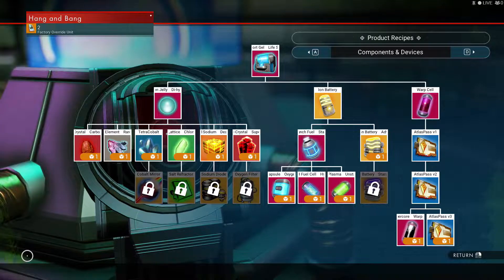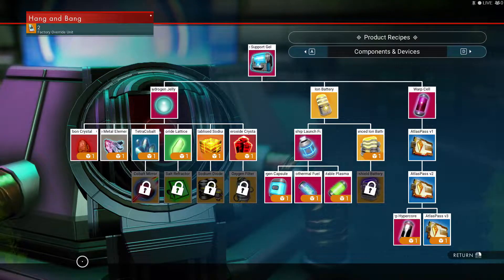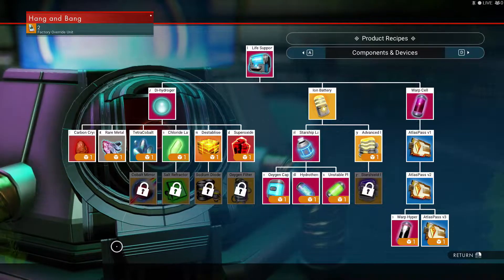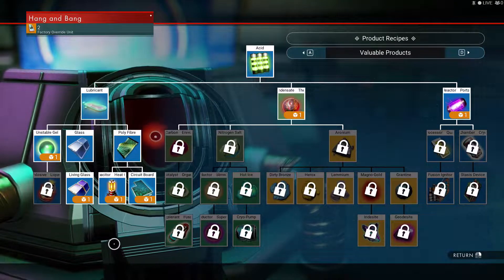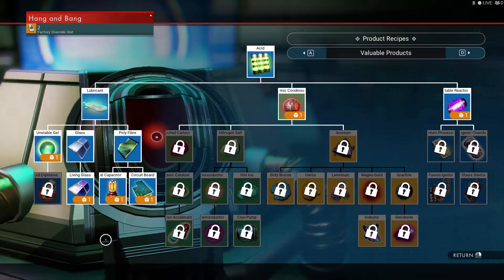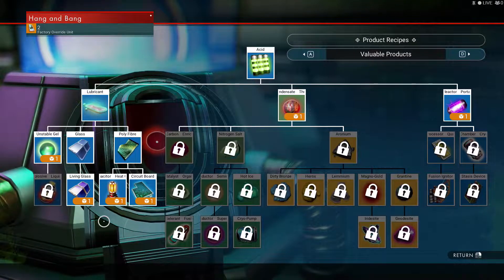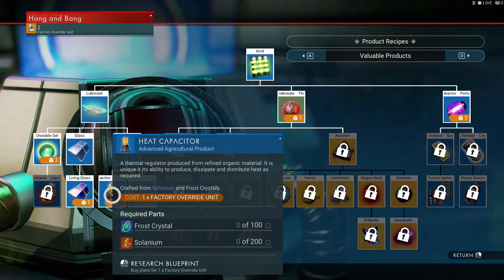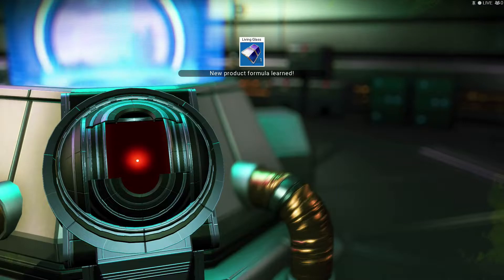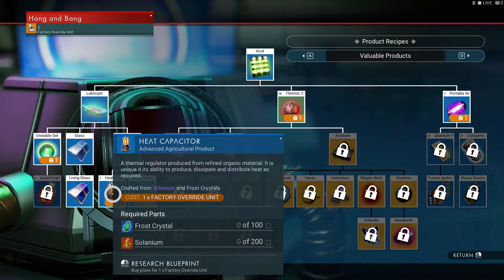I've already got Atlas Pass 2. I don't know if I want Atlas Pass 3 yet. A heat capacitor — I probably should learn that. What else is there? Let's learn these. Let's learn living gas. And circuit board — you need heat capacitors. Okay, so we'll do this.